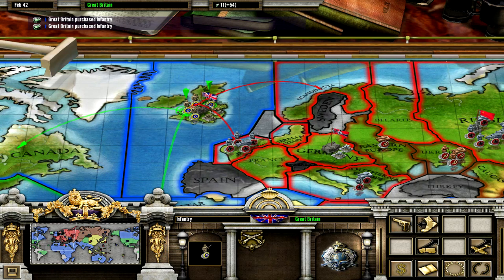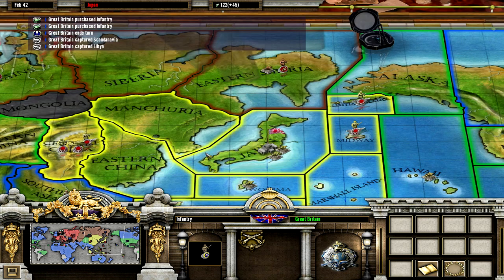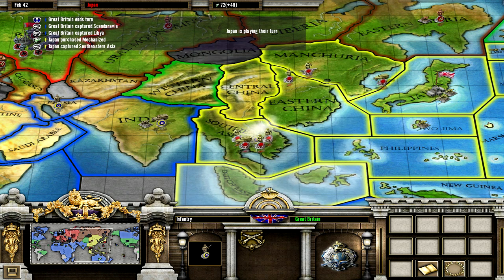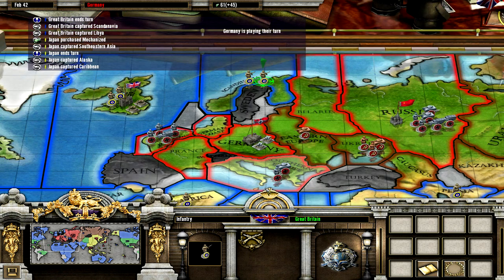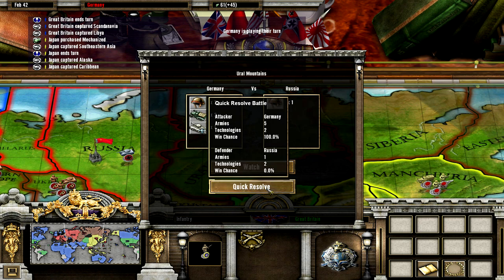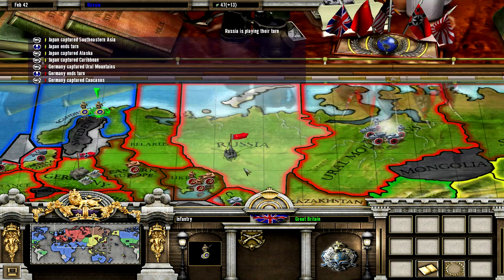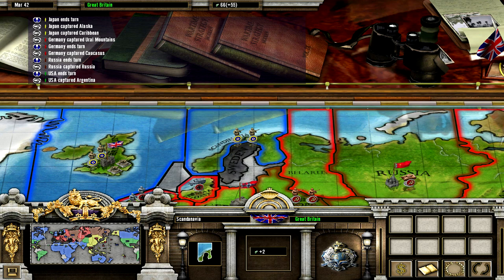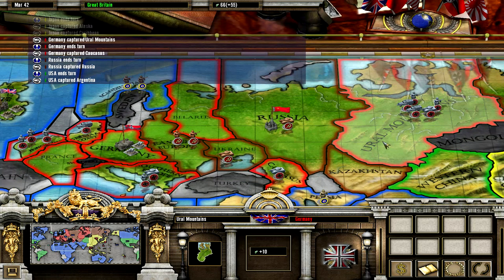Now that Scandinavia is exposed, let's take over Scandinavia. And we lose against the Japanese — that was bound to happen. Germany takes over the Ural Mountains, which are worth a lot — they're worth ten units of money, because they basically represent all the factories that the Soviets deconstructed in the west and reconstructed in the east.